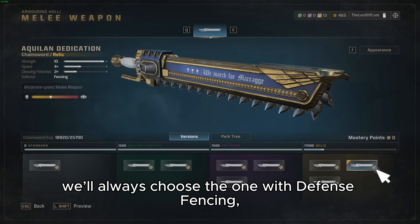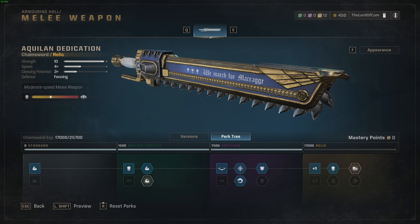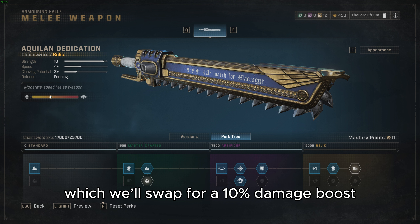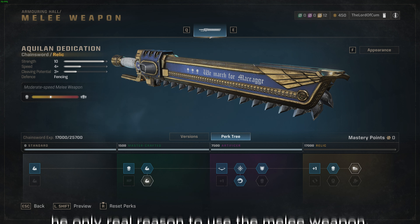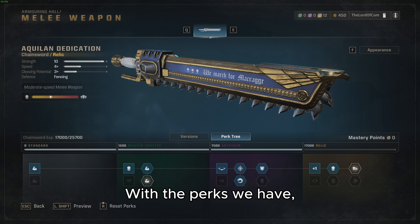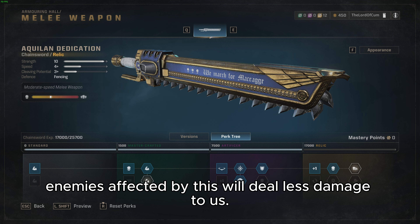Finally, to wrap up the build, we have the melee weapon perks. We will take all the top ones except for one, which we will swap for a 10% damage boost against Tyranids. The only real reason to use the melee weapon aside from parrying is to perform stomps — with the perk we have, enemies affected by this will deal less damage to us.